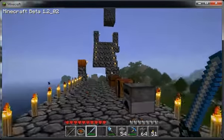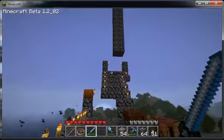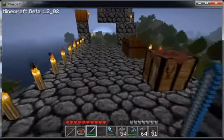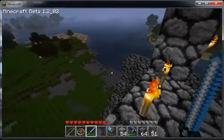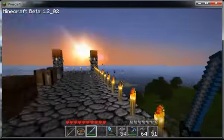Then I jumped off, landed at my spawn spot, respawned, and picked up all my stuff. My spawn spot is down there underground — we'll go down there in a second.